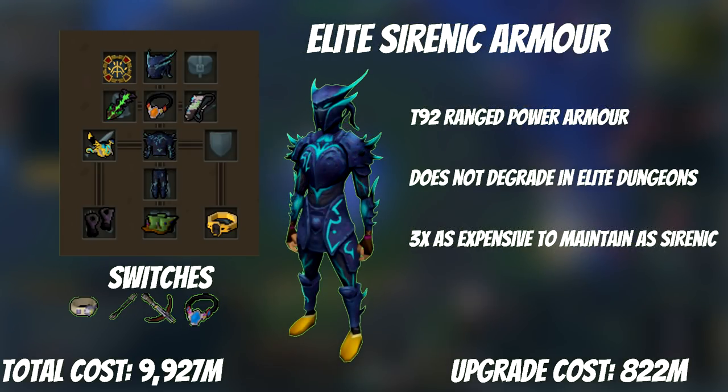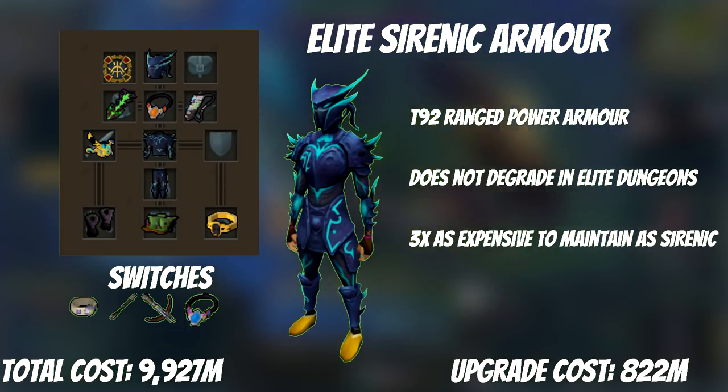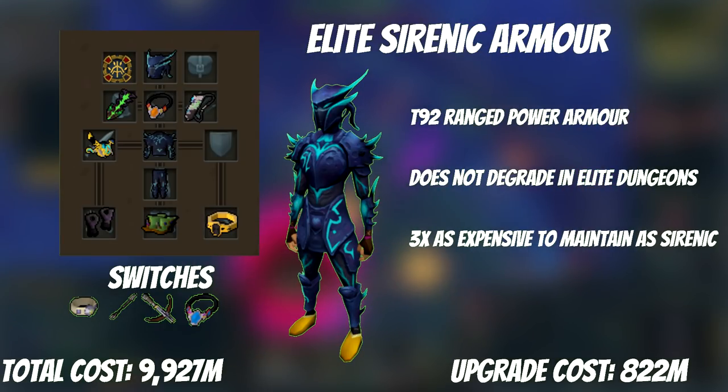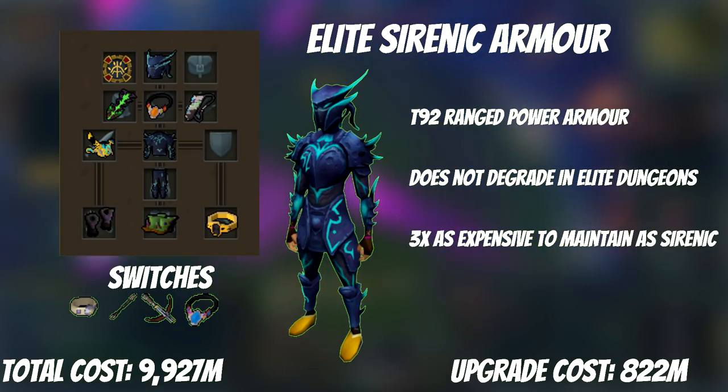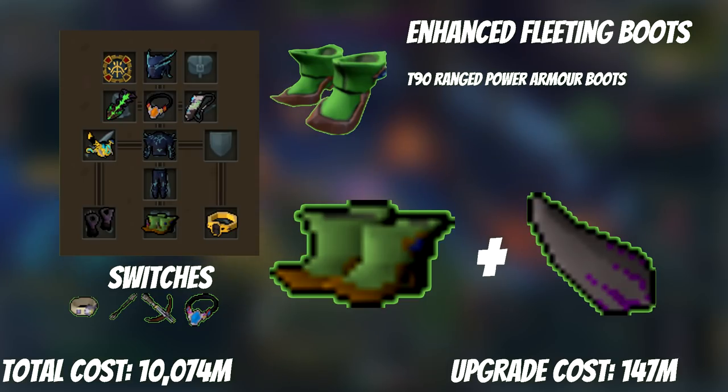Now that you have all this gear, it's finally time to get best-in-slot armor, starting with Elite Sirenic. It costs 822 mil to upgrade, and the major gain is the armor bonus, not DPS — that's why we've waited so long. It also costs three times as much to maintain as regular Sirenic. At the same time, a Shadow Spike can upgrade our Fleeting Boots to Enhanced Fleeting Boots, bringing them up to T90 stats for a plus 1.8 style bonus over the unenhanced version — a very marginal upgrade. At this point you could consider yourself reasonably maxed out on gear.